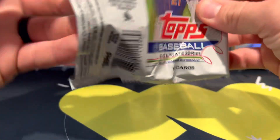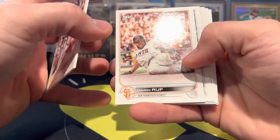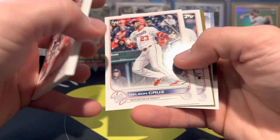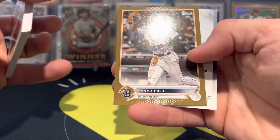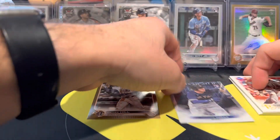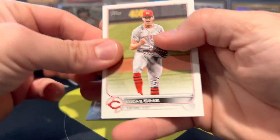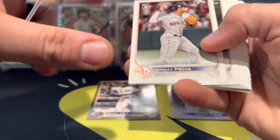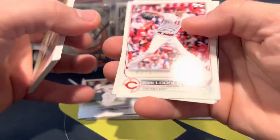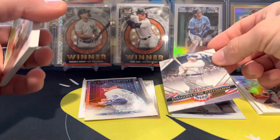So we got some base cards. Our first parallel is going to be Derek Hill, numbered to 2022, and then we got a Duran insert. So probably two parallels per box, maybe. Always looking for a Home Field Advantage. Jerry Pena. We got a Paragons of the Postseason, and then a Bobby Witt Stars of the MLB.